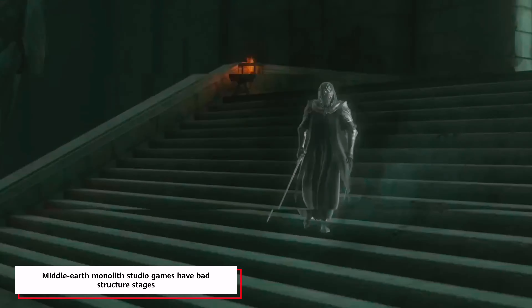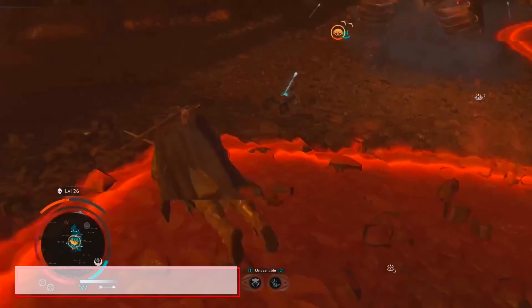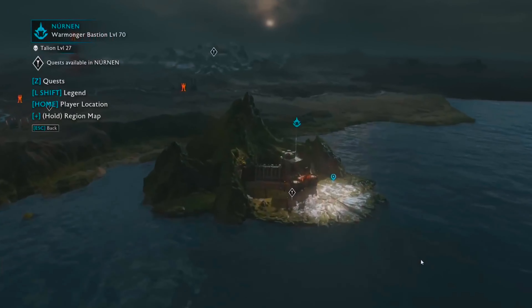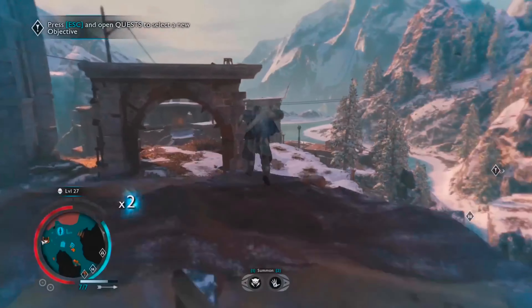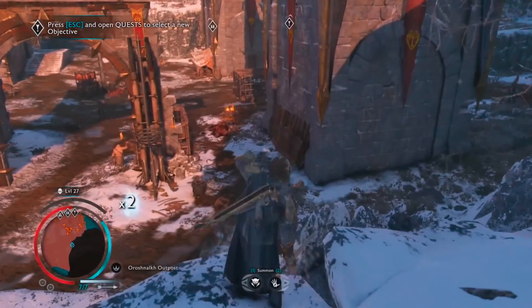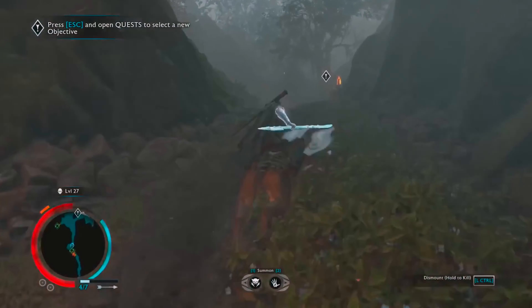Shadow of Mordor and Shadow of War are open-world games that include expandable parts of Mordor and its surroundings to explore. This makes the Nemesis system invented by Warner Bros. and Monolith Studios very appealing, as gamers encounter commanders who may have clashed with them in the past or have their own storyline. Gamers usually navigate the open world on foot, at high speed, riding Caragors, or via fast travel to freed towers.